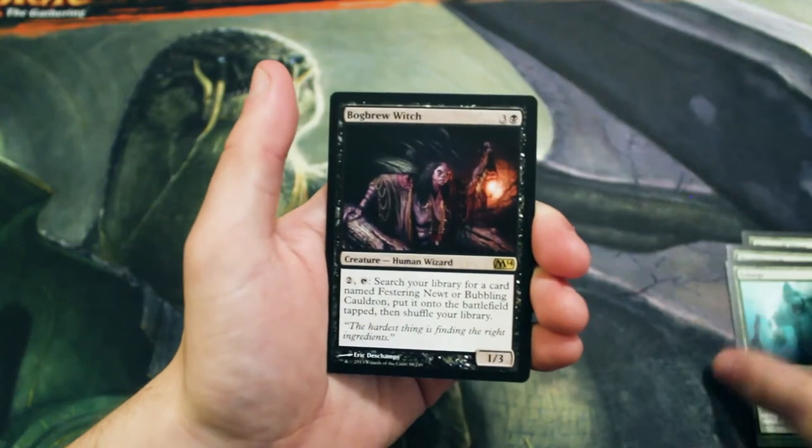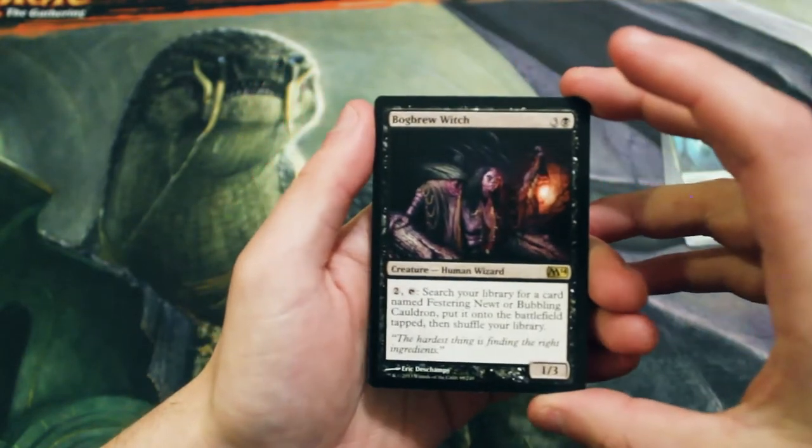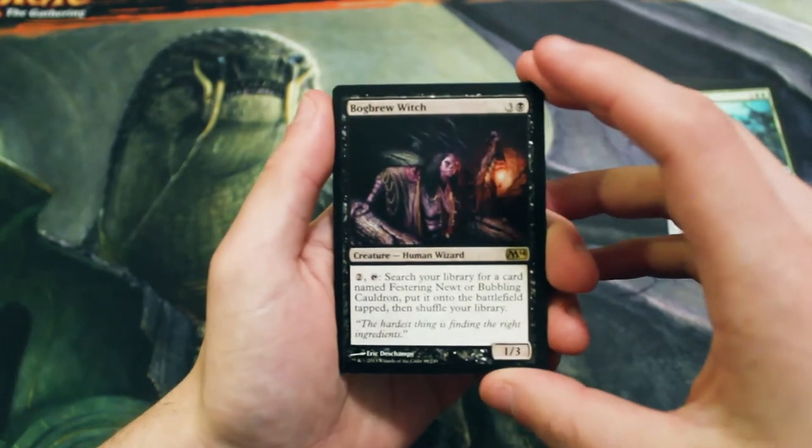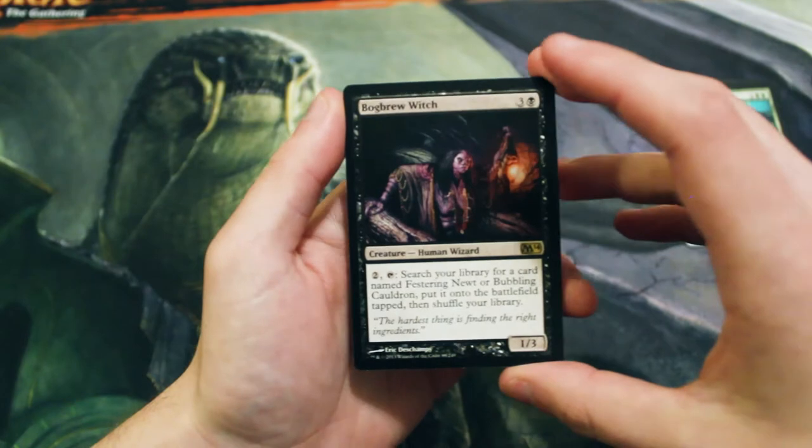We also have Enlarge, and our rare: Bog Brew Witch. This is three and a black for a one-three. You can pay two and tap it to search your library for a card named Festering Newt or Bubbling Cauldron, put it onto the battlefield tapped, and then shuffle your library.